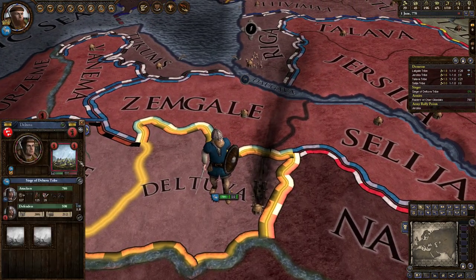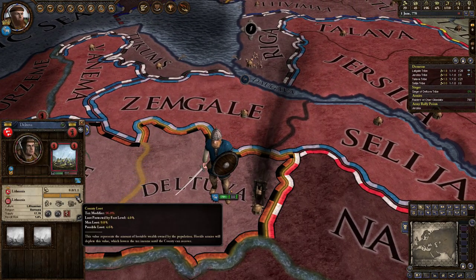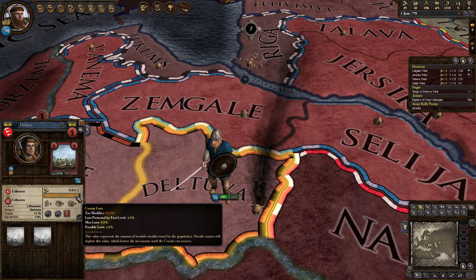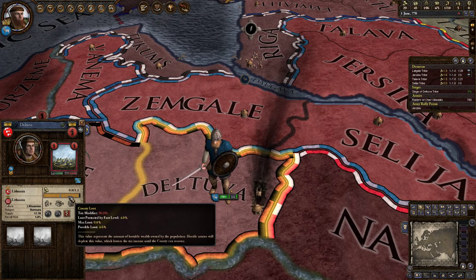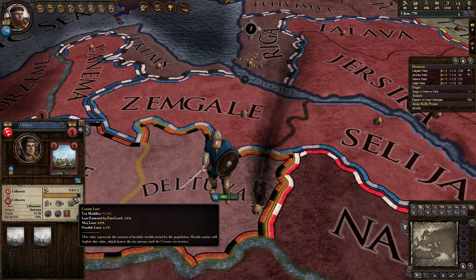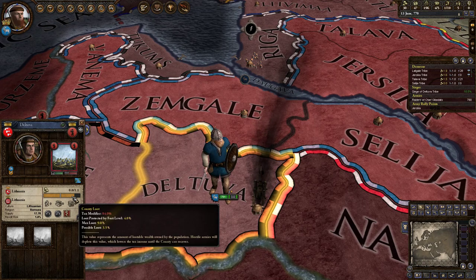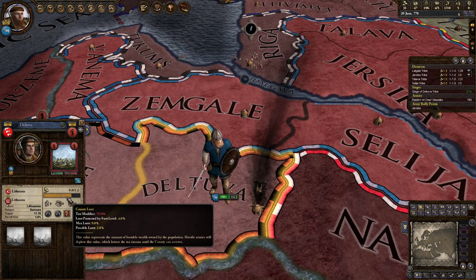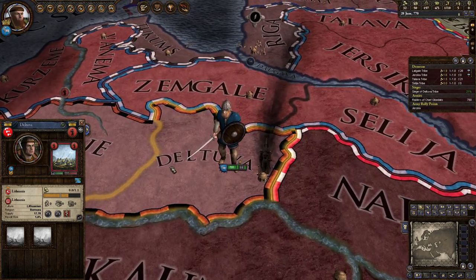Because when you actually siege down a subholding, you get a bonus of gold. Our neighbor here only has 1.1 income — we're poor. Loot protected by fort level: 4. Possible loot: 4.6. Max loot: 9. So we can take 4.6 gold. You can see the bar slowly ticking as we take the money and send it home — it's a small amount because we're so poor.